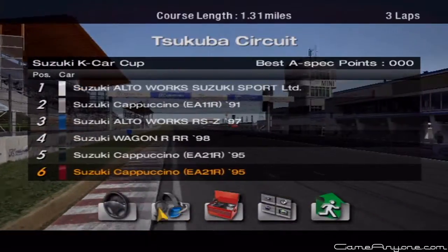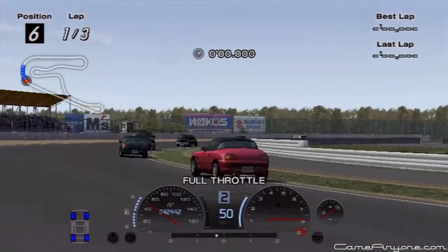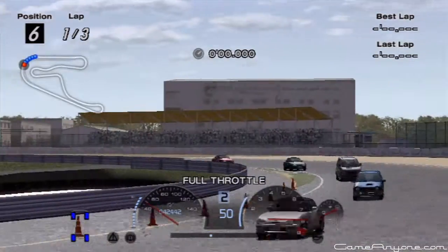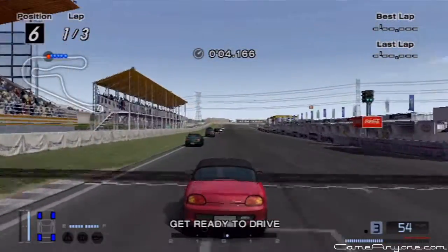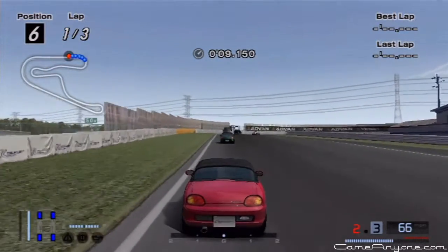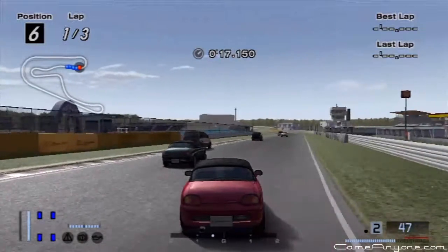Our second of three races is at Tsukuba for three laps. So here we go. Have to face two Cappuccinos in this race. Oh man, points are up to 32. I don't know if I can do this. Right, anyways, three laps around Tsukuba. Here we go. Tried to do a little aggressive run into the first turn — almost didn't work out.